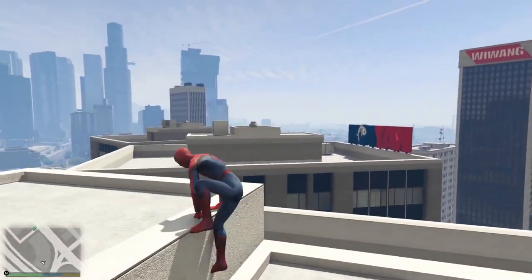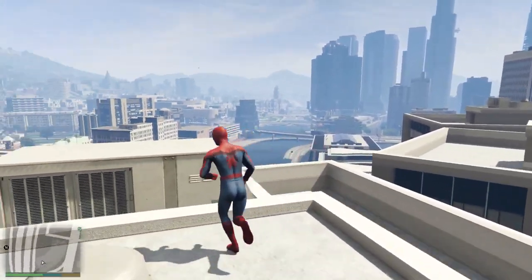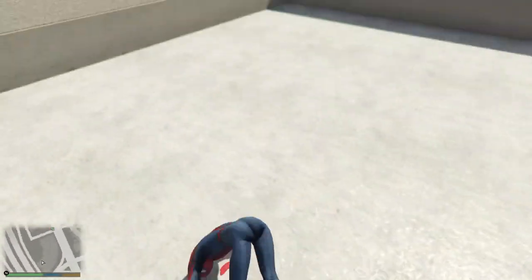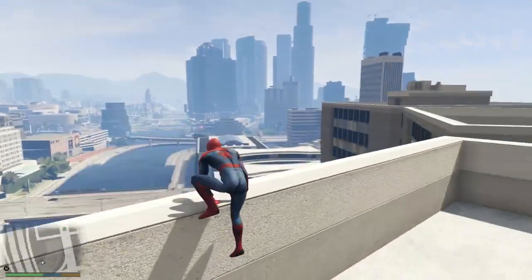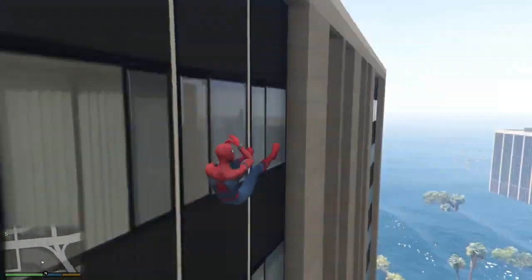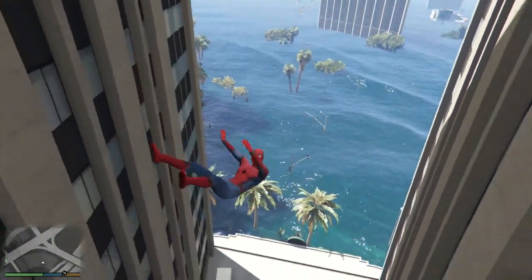Alright, now we're back on top of a roof. Let's do some parkour — random parkour in Los Santos. Couple of rolls. I'ma try to jump from this ledge to that ledge. Wow, just hit myself on the side there.